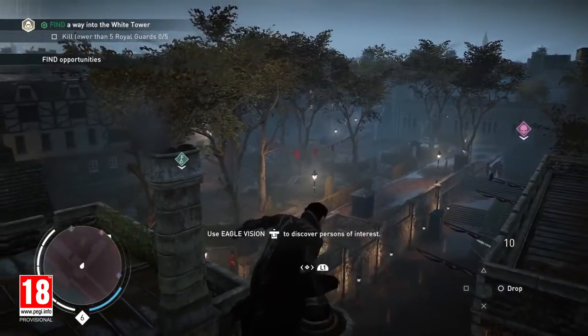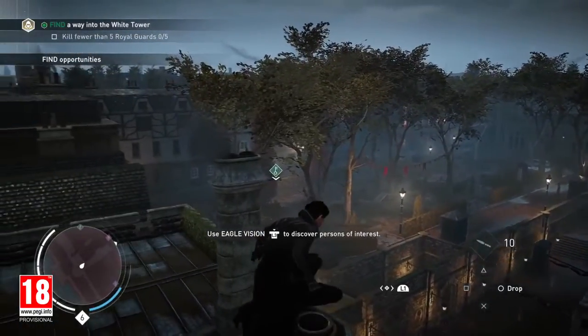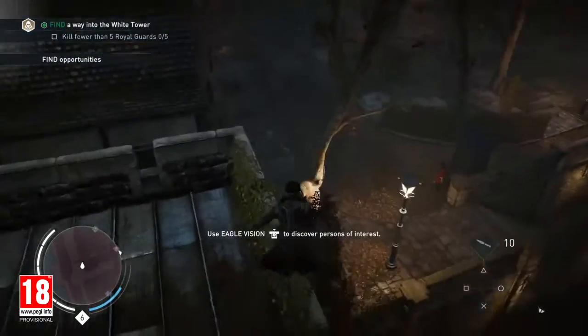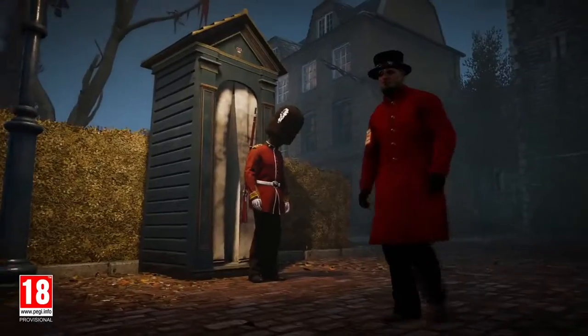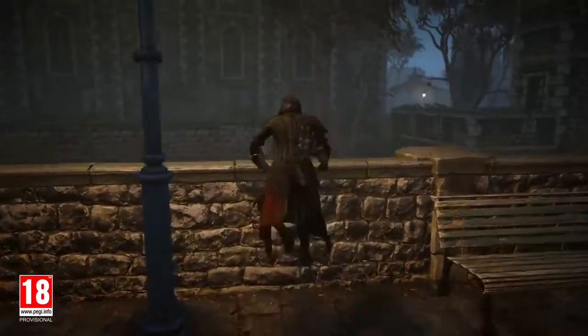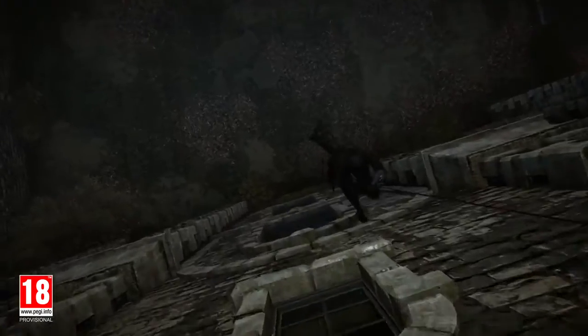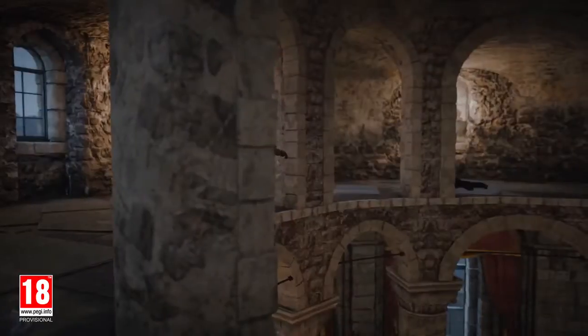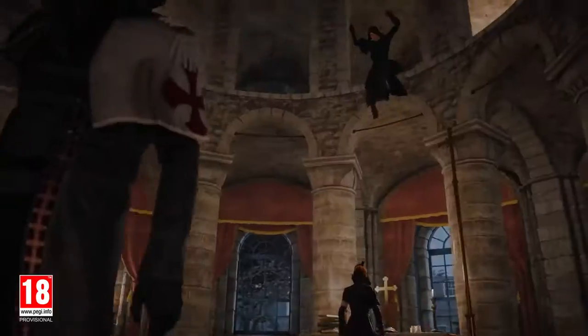Before we continue the walkthrough, let's have a quick look at two of the different paths. The first option we'll show is stealing the tower master key. You need to steal the master key from the guard captain, then make your way unnoticed to the top of the tower, enter the locked door, sneak past Lucy's guard, and surprise the target from above.